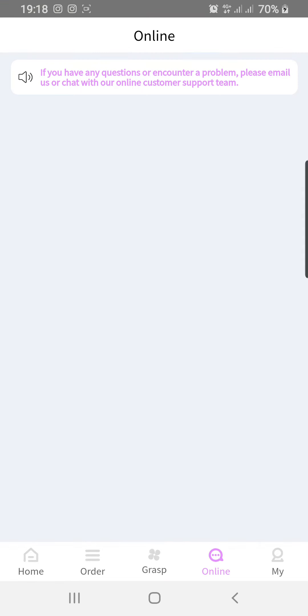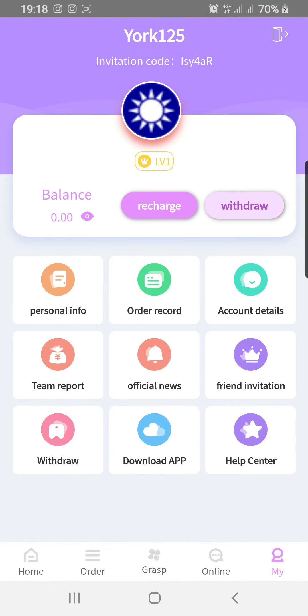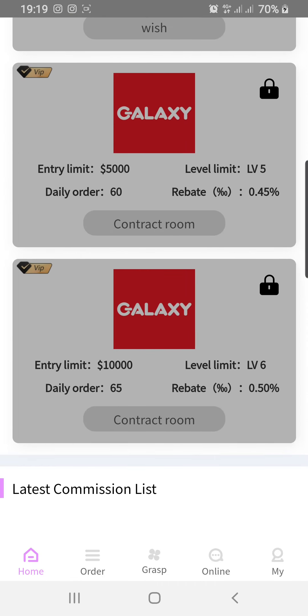Let's go to the online section — that's where you talk to customer service if you have any questions about the platform. You can also download the app, invite friends, and access your account details. That's how it all works. Thanks for your time, everyone.